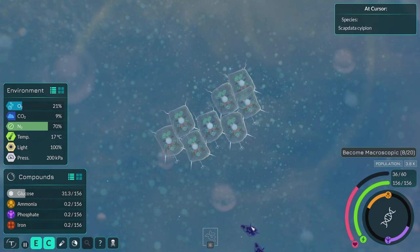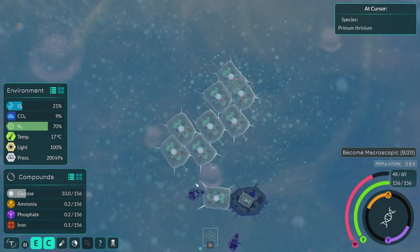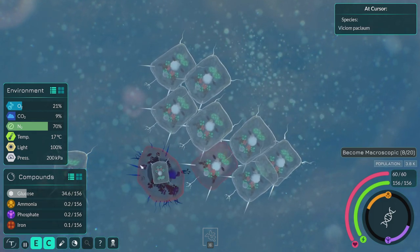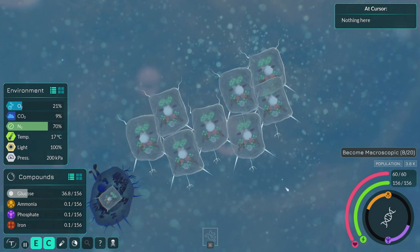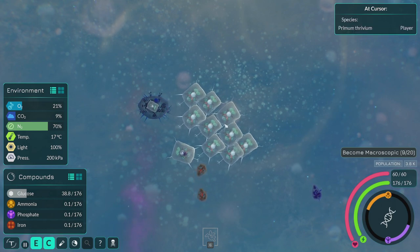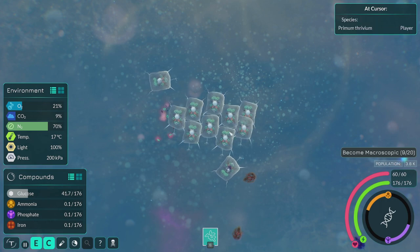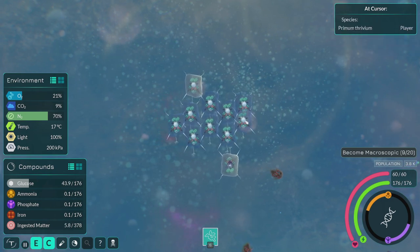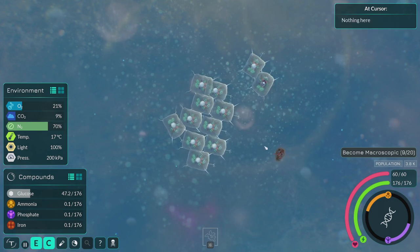I'm gonna heal up a little bit and maybe go after these guys and hope for the best. Oh, there's a me that's not doing well — there's a me inside that other thing actually. Let's spike it to death, although one of my other cells here is losing health. I spin into it and just give it a bit of a poke. There we go — the other me escaped! I'm gonna claim that as a victory. They liberated a me! See, this is what happens when your regular cells turn into brain cells — they can do good things, clever things.